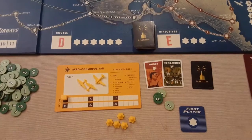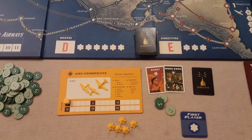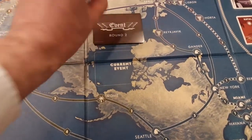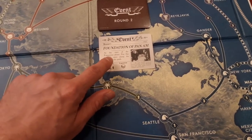You start with one of the companies — we've got Yellow here, Aero Cosmopolitan — and it's very good for representing the round sequence. The first thing you do is get an event and reveal it. You've got seven events representing rounds one to seven.